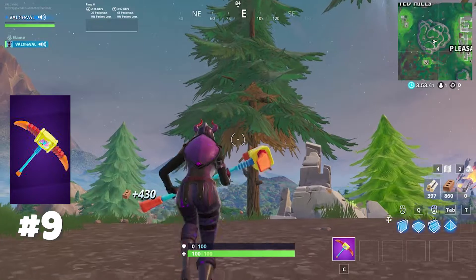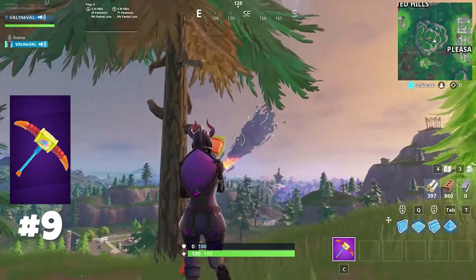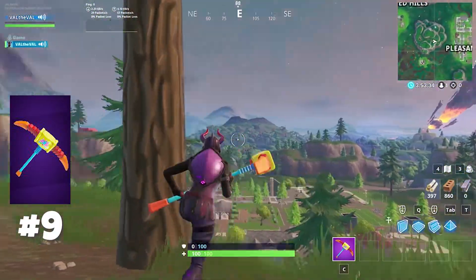Now keep in mind this pickaxe doesn't squeak when you swing it in the air — it sounds kind of like a hollow tube. You only get that squeak effect when you actually hit something.